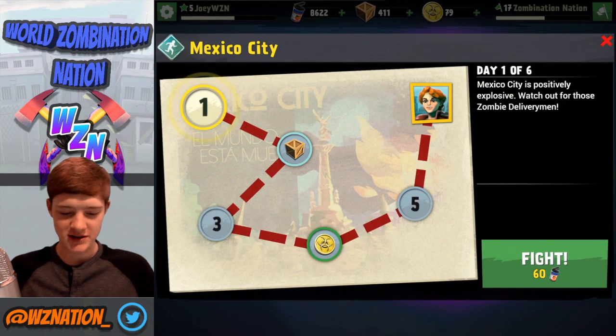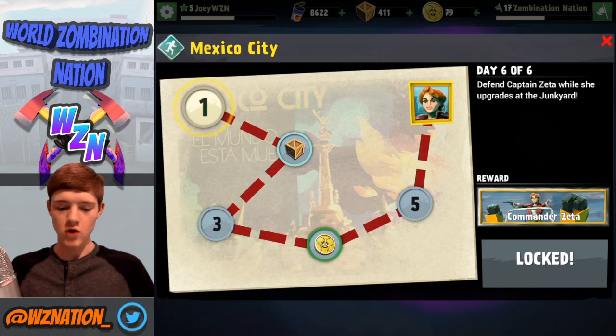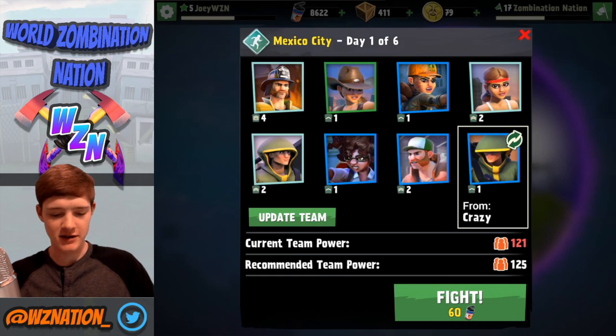We are working on something — I don't even know what we're doing. What are we going for here? Defend Captain Zeta while she upgrades at the junkyard. Oh, we're gonna be getting an upgraded Captain Zeta! Alright, so we're gonna go ahead and fight. Let's see what we're gonna go up against.